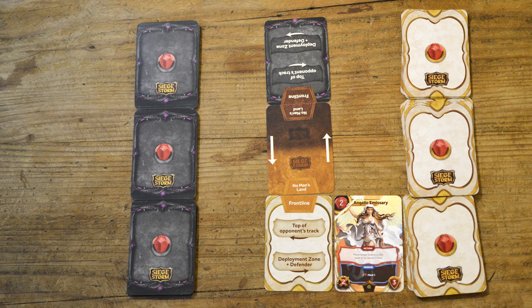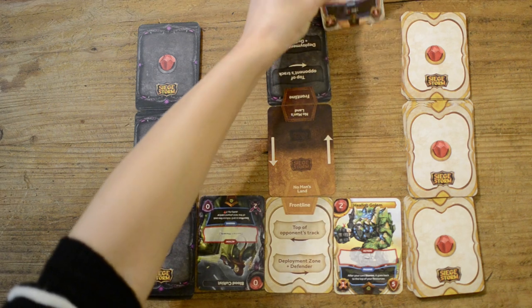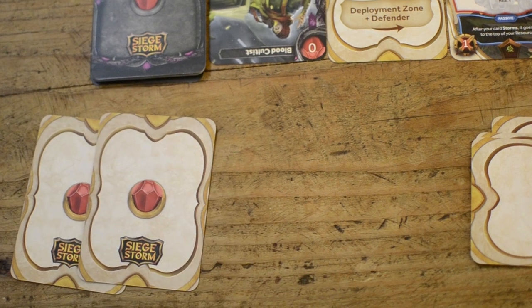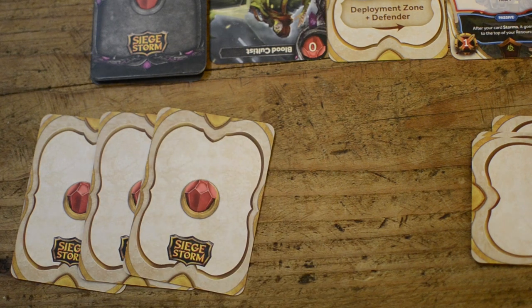Over here you will have your war track, with your opponent on the other side. Here you will place any creature you would like to deploy during the battle. Every creature starts in the deployment zone of the track at the bottom and moves up each turn until it reaches the top. You can only place one creature at a time on each slot. Over here is your support zone, which you will populate with cards that help you pay the costs of the cards you're playing and any activated abilities. So the setup is ready — let's have a look at the cards.